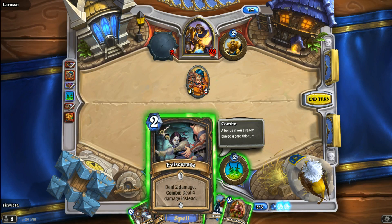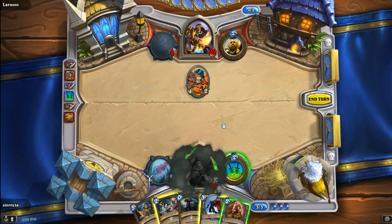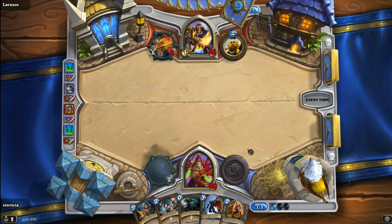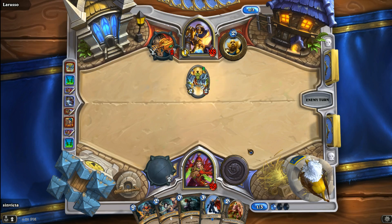I'd rather not use Backstab here — I'd much prefer to use it on a much bigger, scarier minion. However, I also can't in good conscience use Eviscerate on a 1/2. It looks like I'm going to have to use Backstab on the Gnome, begrudgingly. There's no Mana Addict or Questing Adventurer in sight right now. With Paladins, you have to treat them like Druids and Shamans — you just have to think removal. You cannot allow them to build up a ton of forces, otherwise your life will be a literal hell.